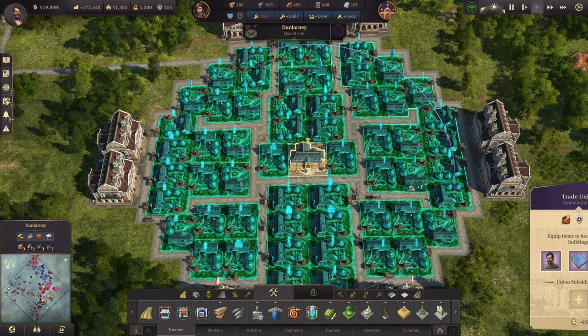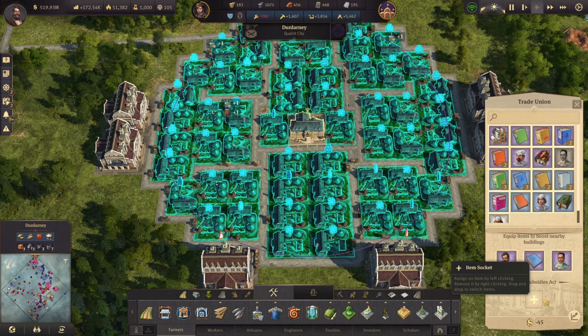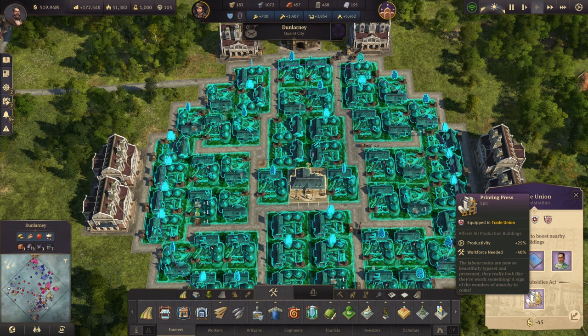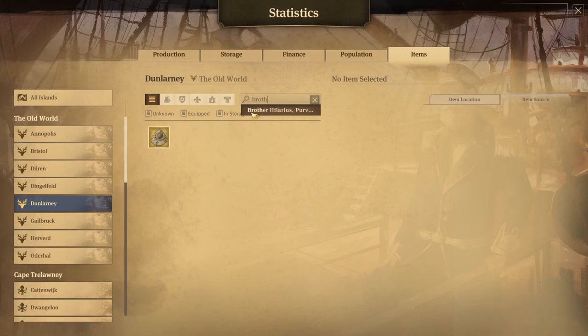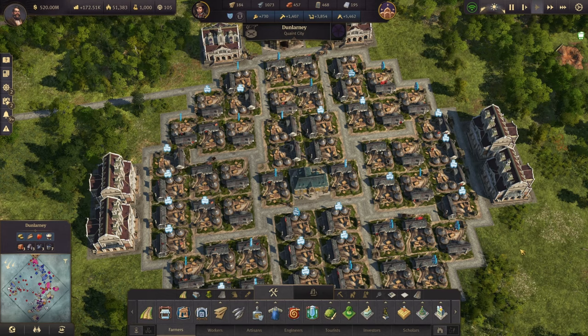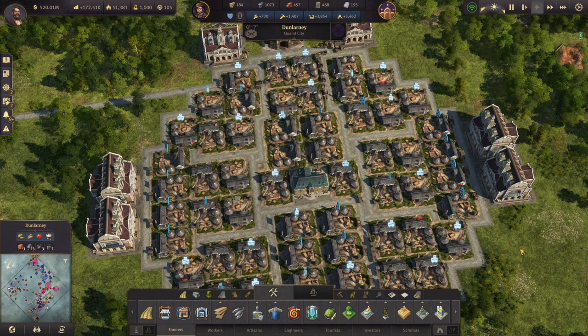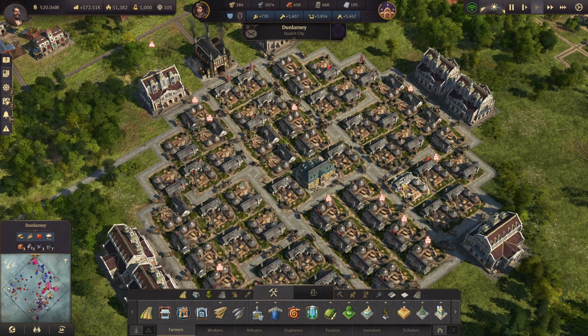Now, of course, I don't have enough workforce for all this — it's just over 3,000 farmers for this setup, which is why I recommend using the fourth trade union slot and slotting in something like the printing press from the Anarchist DLC content, which gives you more productivity and reduces workforce by 40%. Or, get Brother Hilarious — he reduces the workforce by 50% and increases productivity by 50% and gives you more rum. You can use the excess rum and schnapps that you're producing to import the potatoes, creating a self-enclosed production chain: make the schnapps, make the rum, export those, import potatoes.